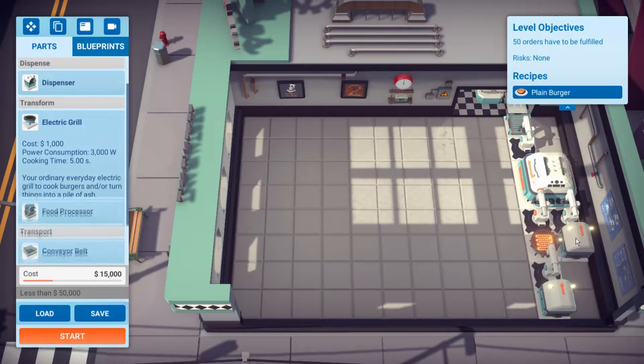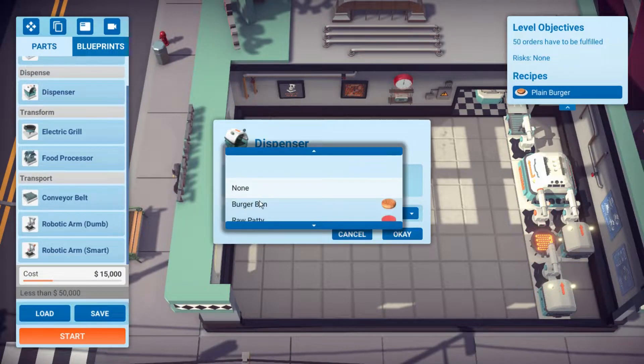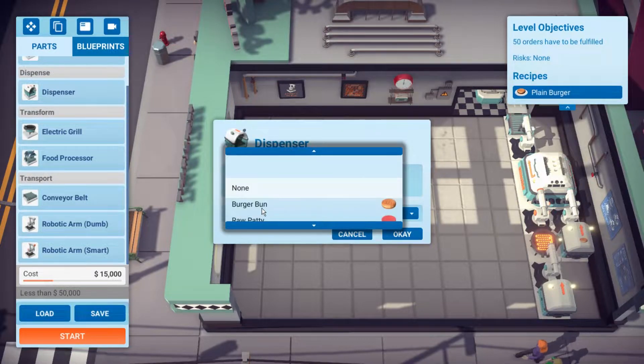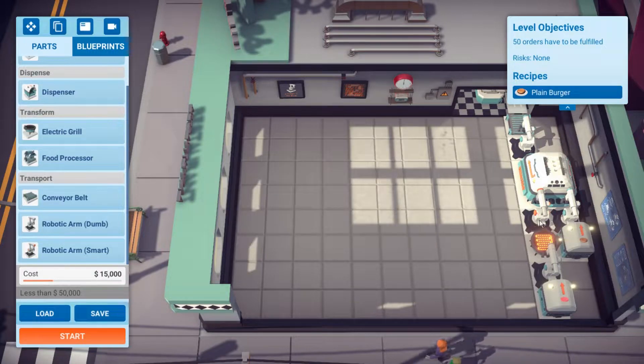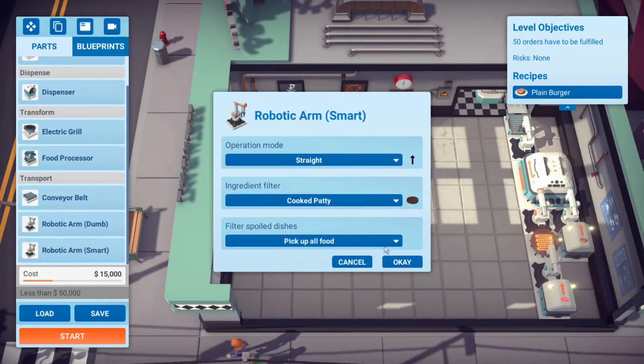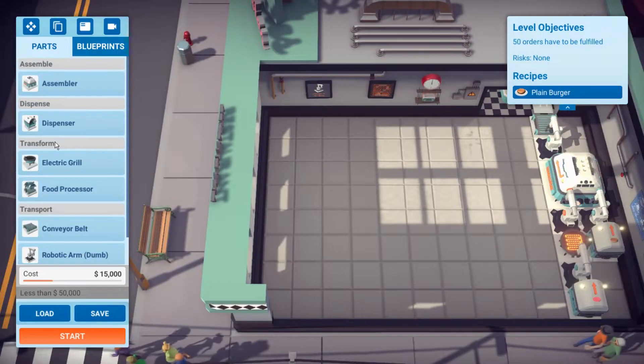I'm looking for this thing, I can't find it anywhere. All right, so we set this guy up to distribute buns — make sure you hit OK on it. This one to distribute patties. And then this one to take in cooked patties. If you remember the last episode, we had a little mess up on that. But boom, cooked patties — that should work.